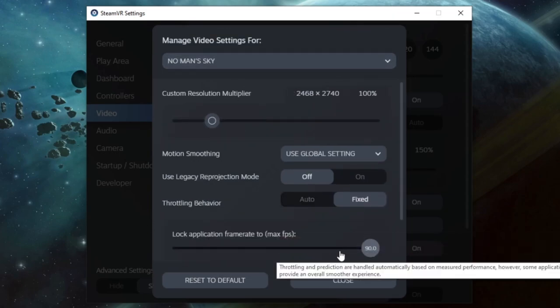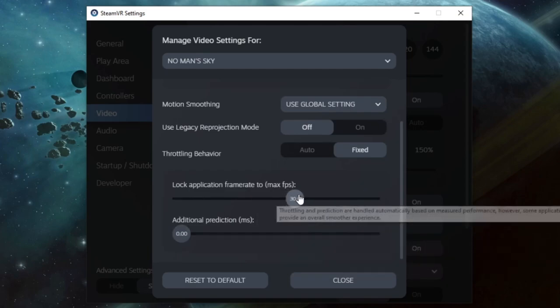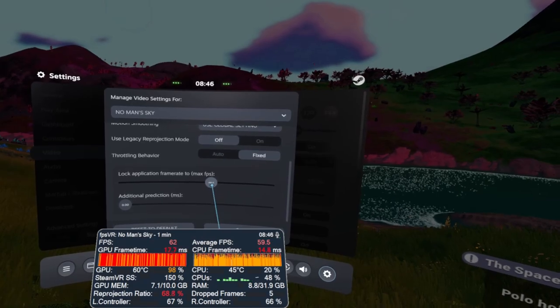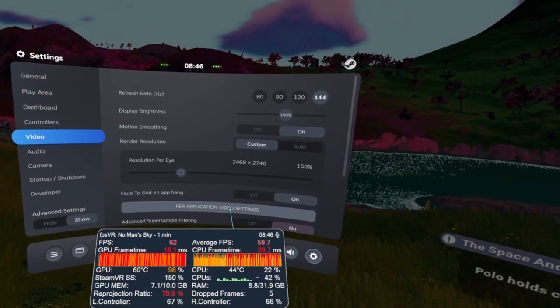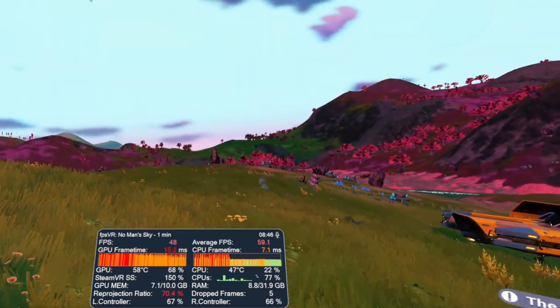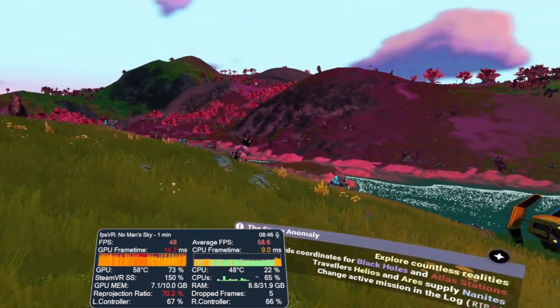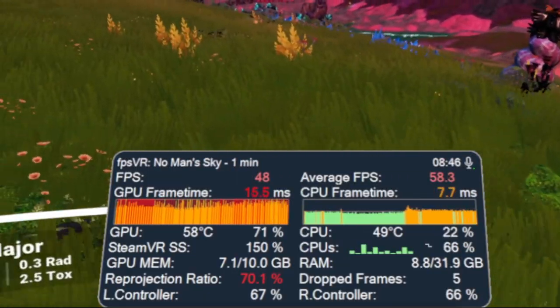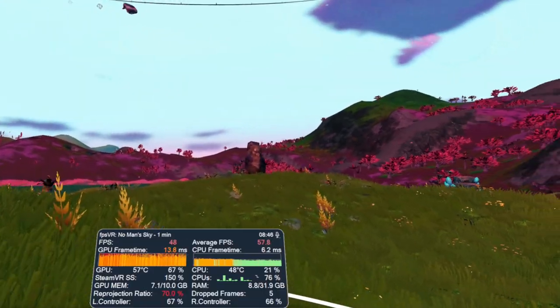By switching the throttling behavior to fixed, it opens up a further two settings. The first allows you to lock the frame rate to a lower value. In this instance, I decided to select 48 frames per second. This means that rather than having one interpolated frame, SteamVR would lock it to two. As you can see, my frame rate is now locked at 48 FPS, allowing for an incredibly smooth experience while walking around the landscape.